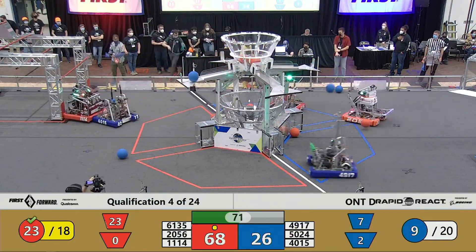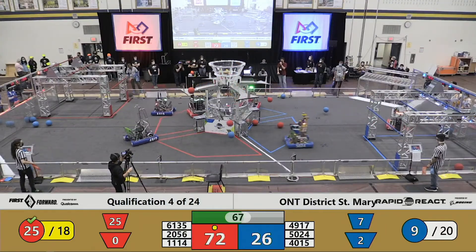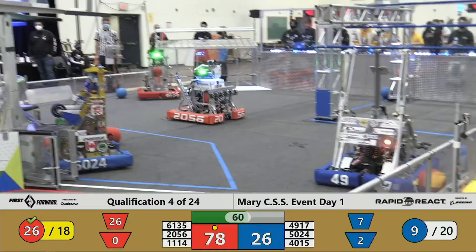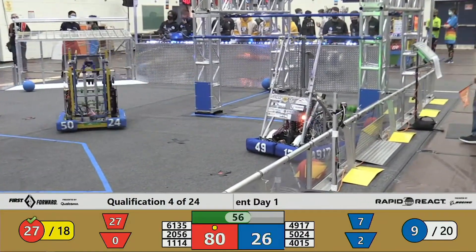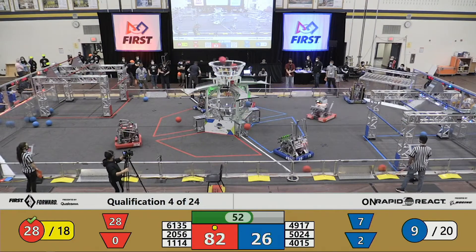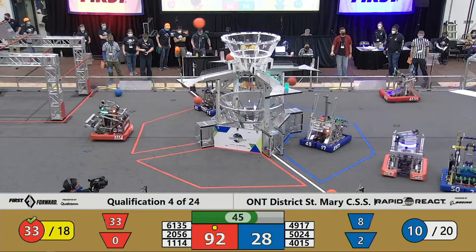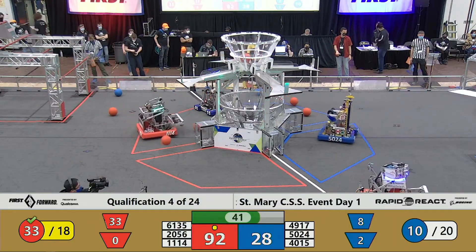40-15 is being an obstacle and a nuisance for the Red Alliance. 11-14 is in their launch pad, trying to get protected from any defense — a great resource for teams there. 40-15 might be stuck; I'm not sure what's going on — hopefully a team member can sort it out. 11-14 versus 49-17, we've got some dual shots going on. 20-56 pushing around 50-24 like a snowplow on ice — beautiful job.